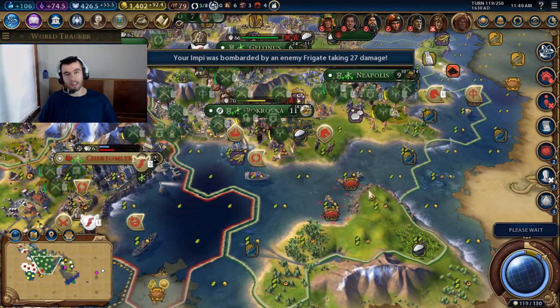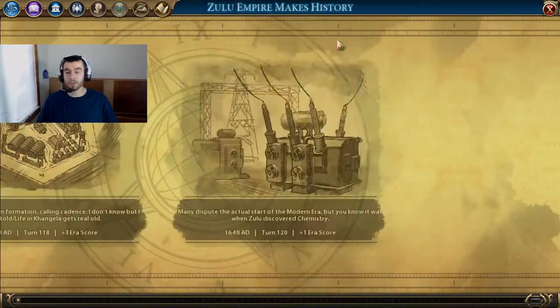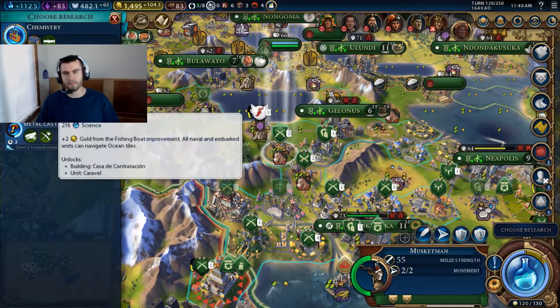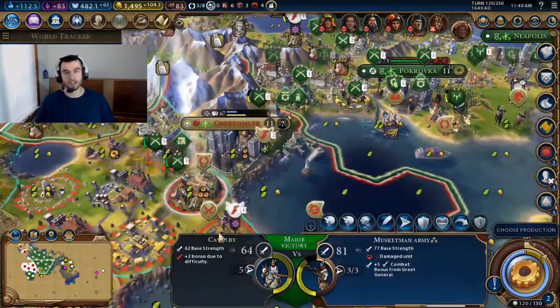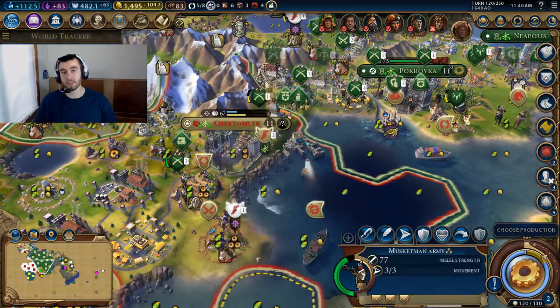The encampment also provides extra production — it adds a little bit of production, which can be useful if you spawn in a big open field. I've actually used this to my advantage: one time I spawned in a big tundra, I needed production, and the encampment saved the day.